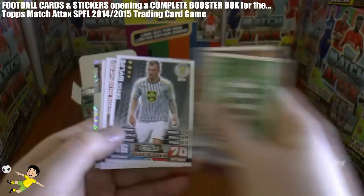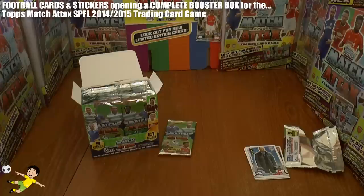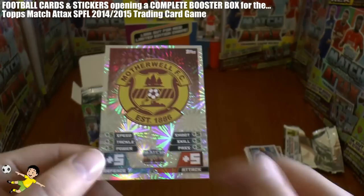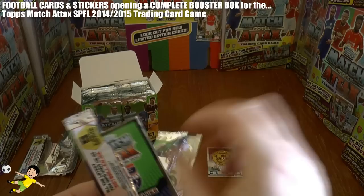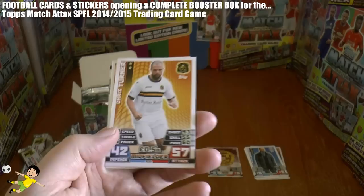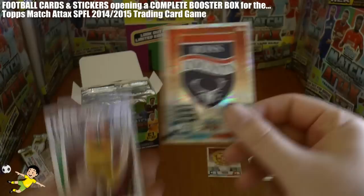I'll just skip through the base — you can see those quite clearly on the video — and just take you through. There's the referee card. It includes manager cards within the SPFL set. And I'll just take you through any holofoils we get. There's the badge card for Motherwell — that's really nice. So a first insert there. There are no codes to enter from the SPFL packs. And it looks like half the base cards are turned on their side. There's another logo card, this time of Ross County.